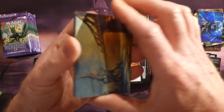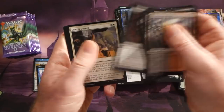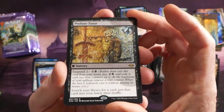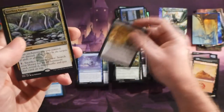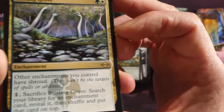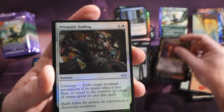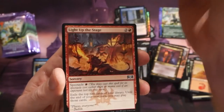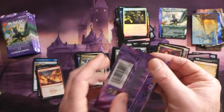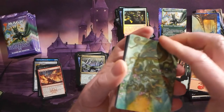Last stack! Another Profane Tutor — congratulations on your playset between this set booster box and your pre-release kits, Robert. We have Sterling Grove, a Terminal Agony in old-border treatment, a Prismatic Ending foil, and from the list we got Light Up the Stage — that was a huge card in Standard. Light up the stage keeps that red deck going.